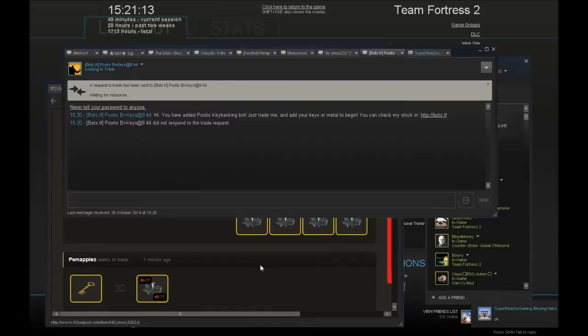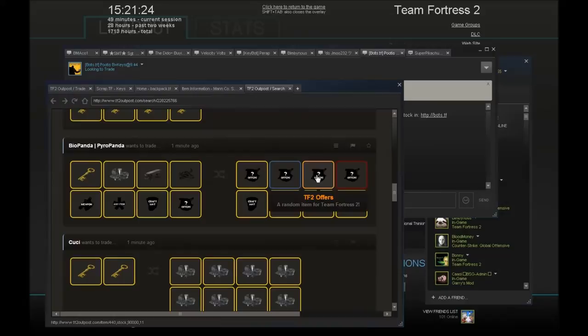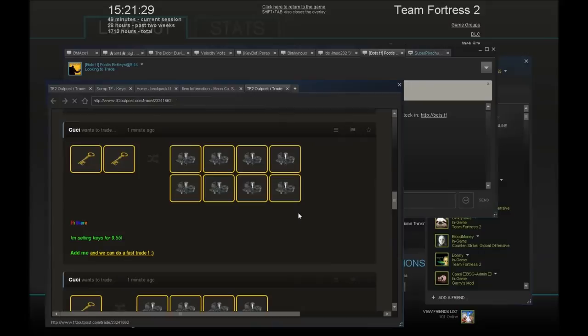9.88 is too much, 9.77 is still quite high. He's trying to buy a bud so that's slightly different. This guy's selling keys for 9.55 — he's going to be flooded with trade requests.